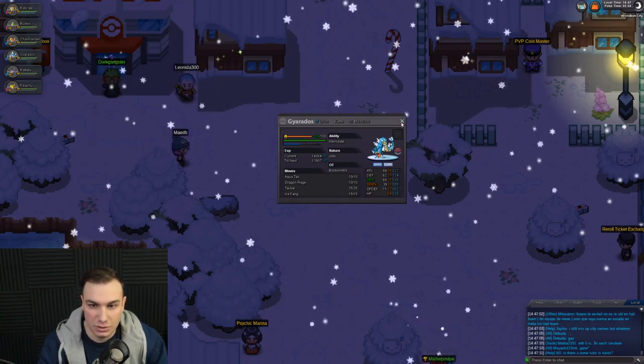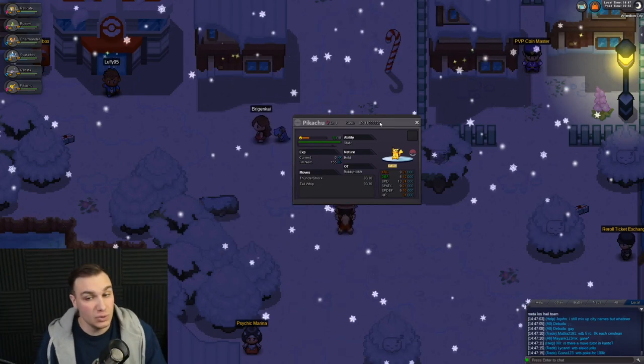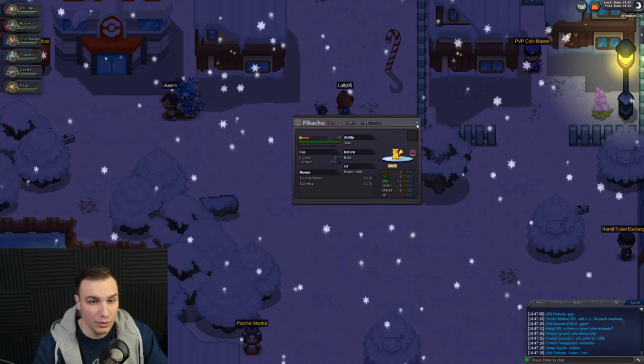I've also added a Pikachu to our team — not to actually use, but you'll see why today. Today's episode we're going to be trying to get Flash and then going through Rock Tunnel.